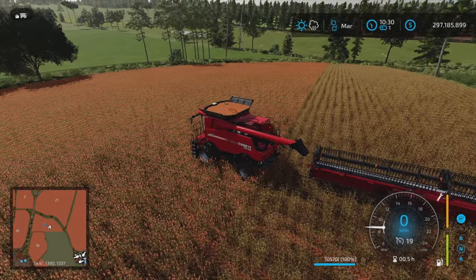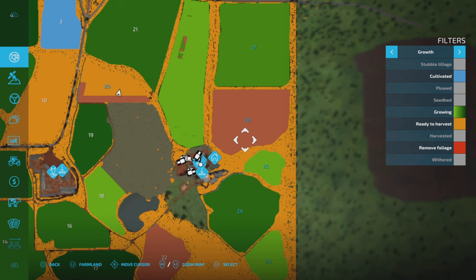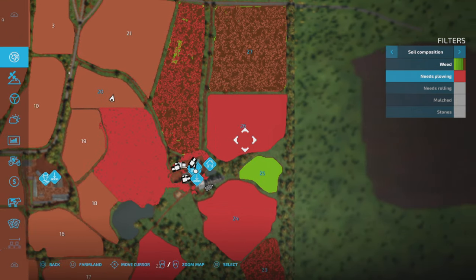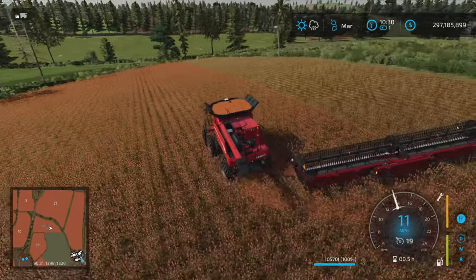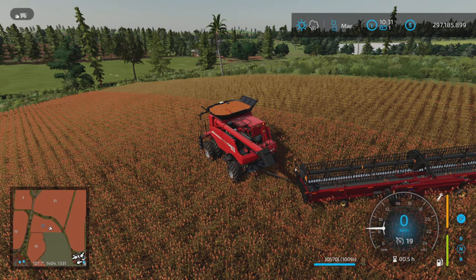Field 26 was our potatoes - I'm pretty sure we're going to need to plow that first. Yeah, we're going to have to plow it out first. So I'm going to go grab a plow, take this back to the farm, grab a plow and that cedar - that's what I'm going to do. We'll meet you back at that field.